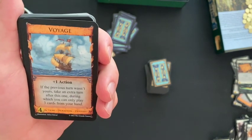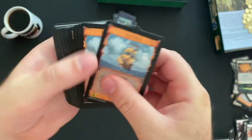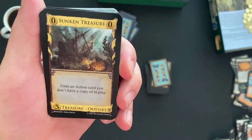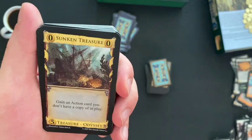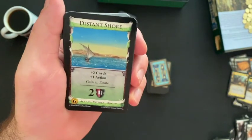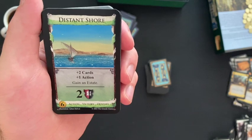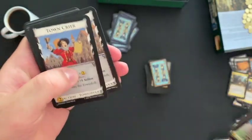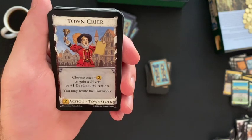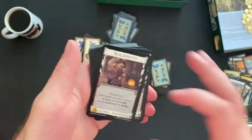Voyage — plus one action; if the previous turn wasn't yours, take an extra turn after this one, during which you can only play three cards from your hand. This is an Odyssey card so you only get four of those. Sunken Treasure — gain an action card you don't have a copy of in play. Odyssey, four copies only. Distant Shore — action-victory-odyssey; plus two cards, plus one action, gain an estate; worth two victory points. Town Crier — choose one: plus two money, or gain a silver, or plus one card and plus one action. Miller — Townsfolk card, four copies.